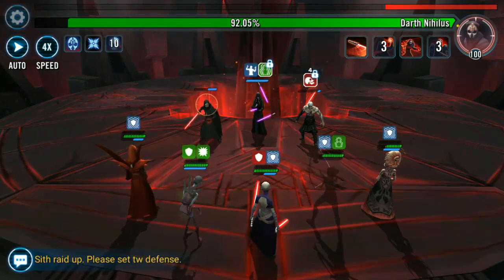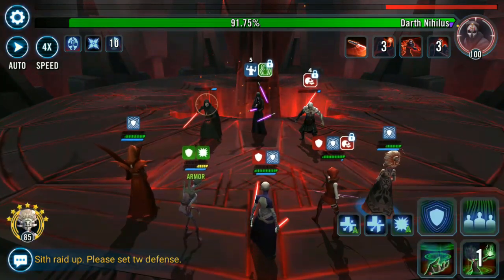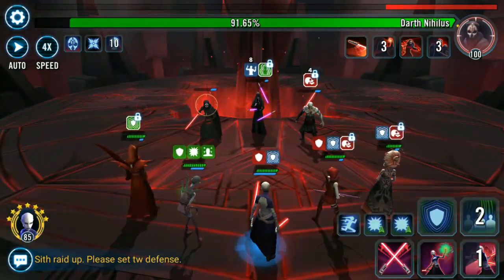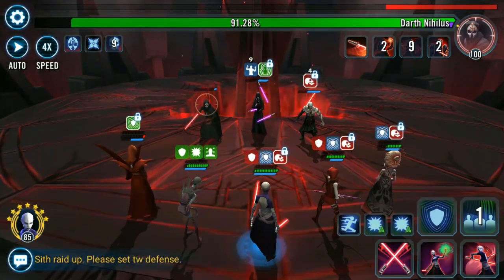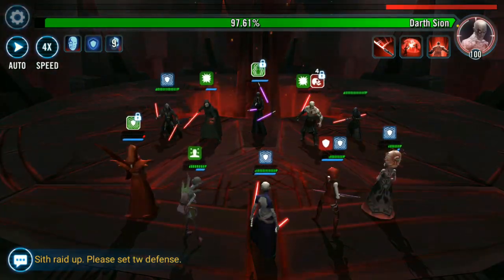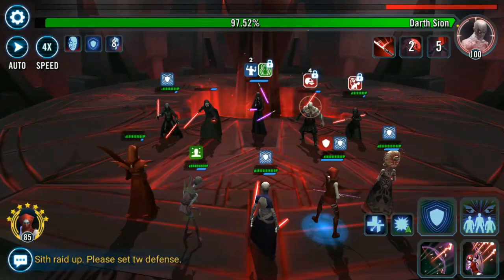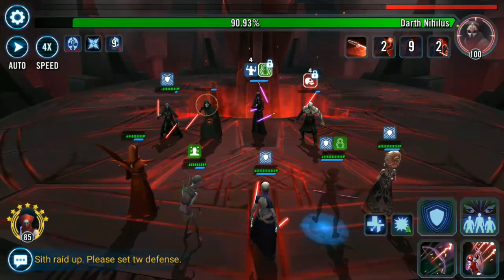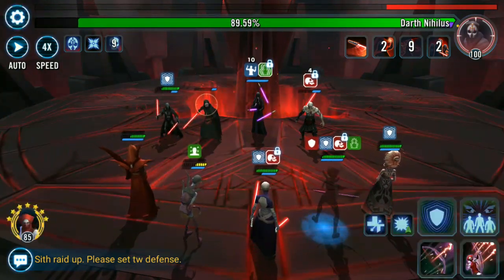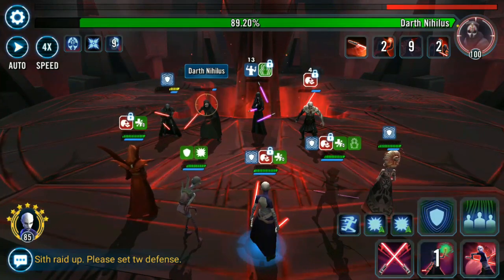With Nightsister Zombie in this fight, you do want her always taunting. Getting that speed up on her means she's going to be taunting more often — she gains taunt at the end of each of her turns. You need her to go often so she can always taunt and take the brunt of the damage from all these Sith. You also have the Zeta Asajj lead where she gains 50% turn meter if she falls below 100% health, so you can always use that to help heal her up or have her take damage from Bonds of Weakness to drop her below 100% health and give her 50% turn meter. The Asajj Ventress lead with that Zeta gives a lot of turn meter to your Nightsisters so that every time they take damage and fall below 100% health, they gain a huge amount of turn meter. That's really great to help make your team go fast.